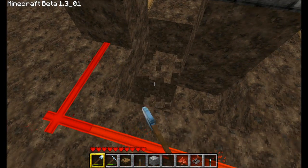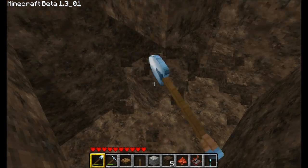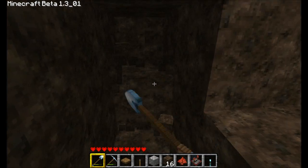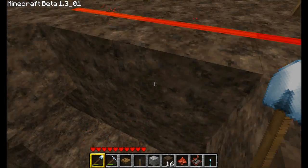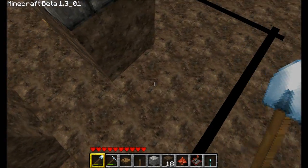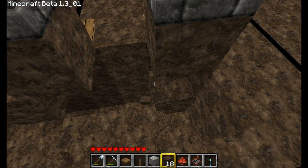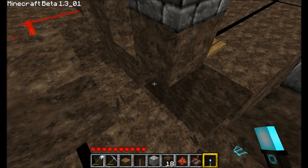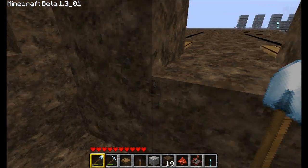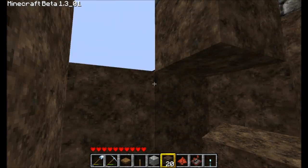This part is a bit of a pain — I can't say it's my favorite part of the whole thing. We have to dig down a couple blocks under all these in order to do the underground wiring. You have to put two redstone torches underneath each dispenser block, because of some really annoying wiring that I'm not a huge fan of, as you can probably tell.